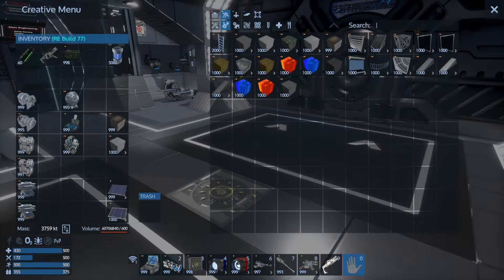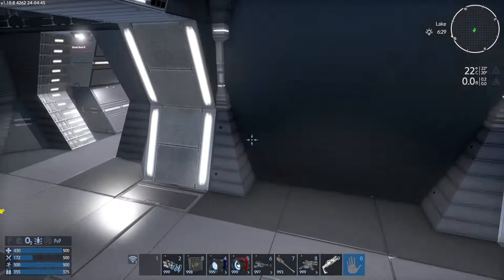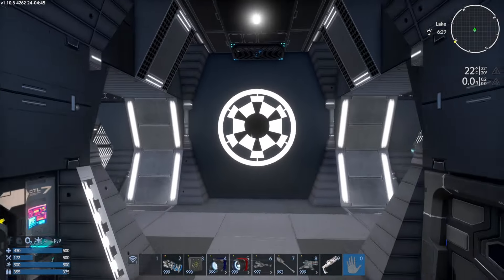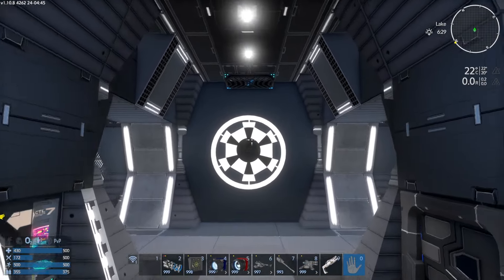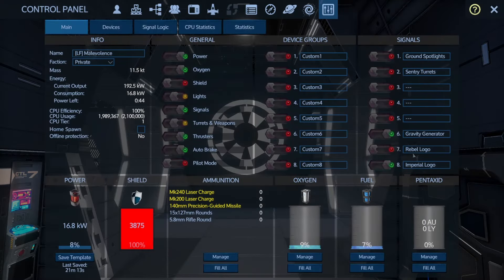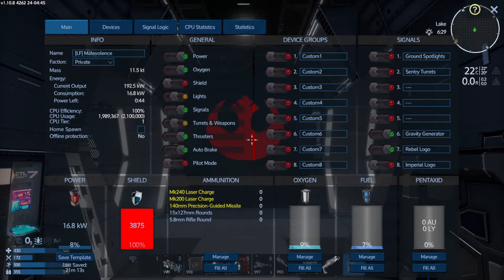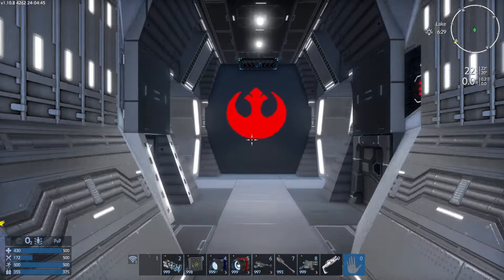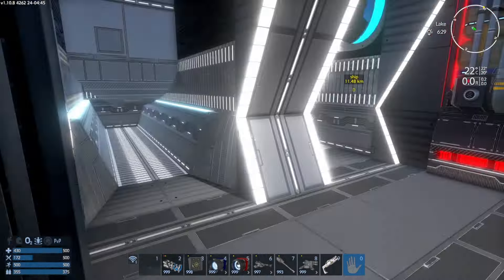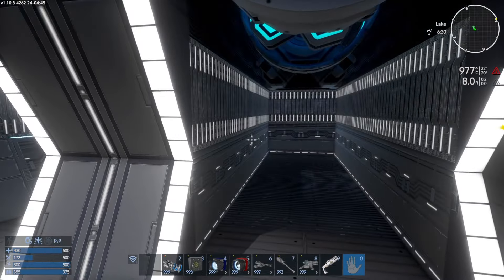Moving forward, let's take a look at our generator houses — essentially unchanged here. Something some people may not have noticed: there is a toggle between the two factions here. So if you're Imperial, you've got your toggle there. If you want to go Rebel Alliance, that option is available too. That was a requested feature, and it was on the Retribution as well.